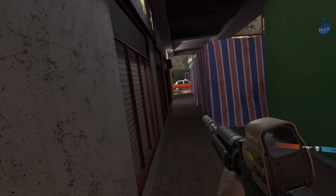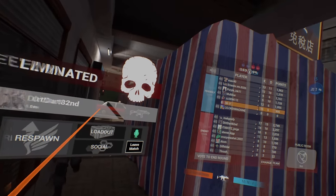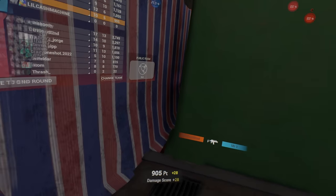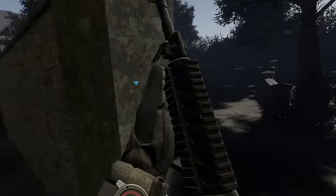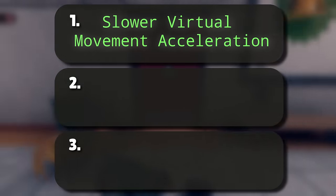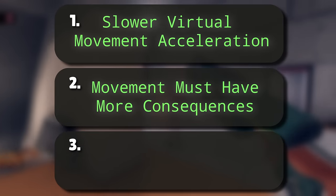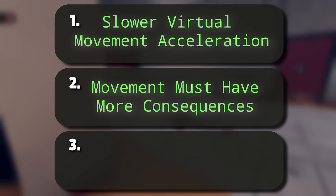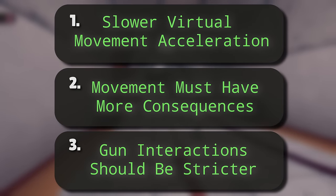The guiding principle is that these changes will incentivise players to prefer doing things physically over virtually, leading to an experience which feels and looks significantly more engaging for them and spectators, while creating natural, interesting gameplay balances from the consequences of using our bodies more. The three pillars are: number one, virtual movement acceleration from zero to one hundred should be greatly slowed down; number two, movement needs to come with more consequences to gunplay; and number three, gun interactions should be made stricter and require much more accuracy.